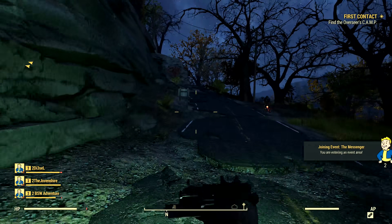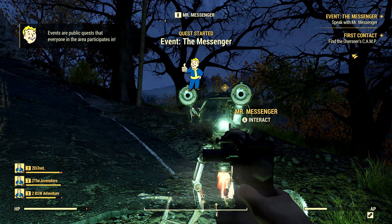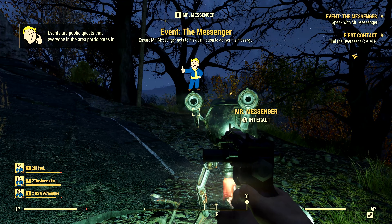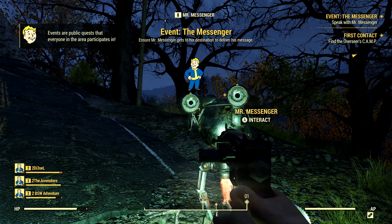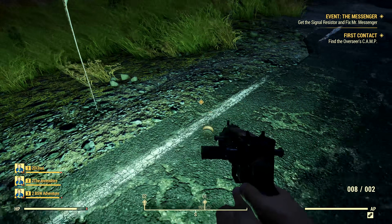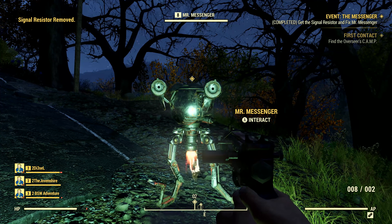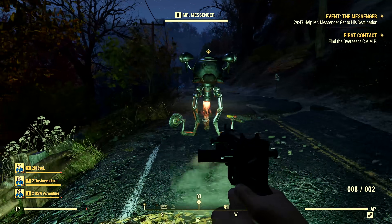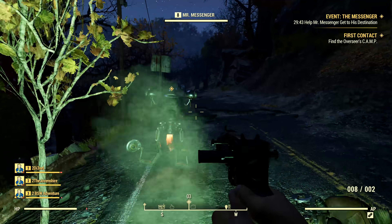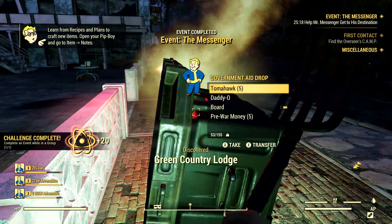New in Fallout 76 are public events. When approaching a public event, we get a notification and automatically join it if we get close enough. We don't have to complete it — if we walk away, it'll disappear when the event is over. These events are timed. In one instance, I had to repair a Mr. Handy and escort him to deliver a message, with a 30-minute timer. If we didn't finish in time, everyone working on it failed; but if we complete it, everyone in the area working on it gets the rewards.